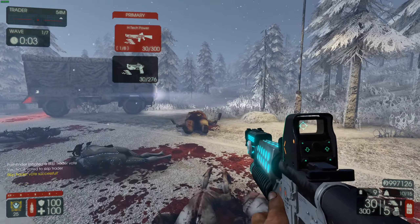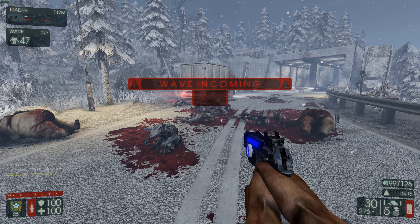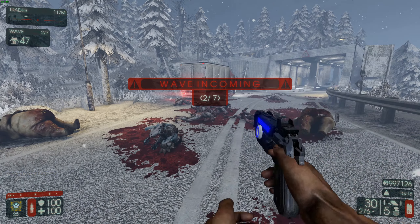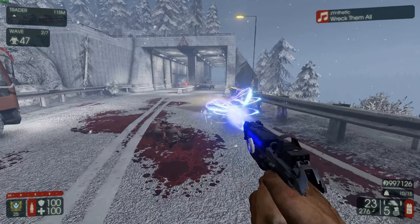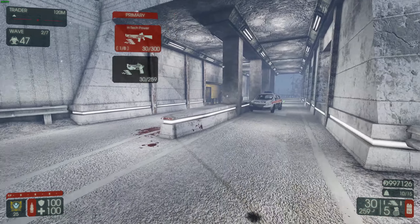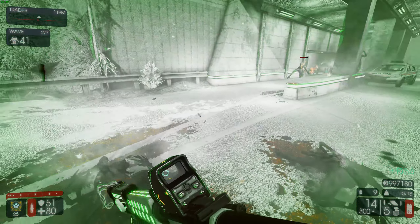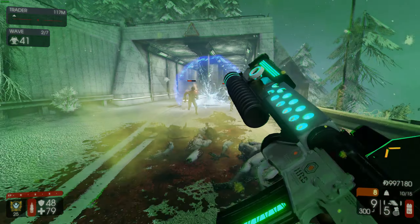Skip trader, and let's see what the H-Tech Power and the Fragon do. Is this a 9mm with just something slapped on it? I mean, just imagine Killing Floor 2 but with attachments. It does shoot out EMP. Okay, it seems good. This weapon just shoots stuff out kind of slow, but it does EMP, which is kind of cool.